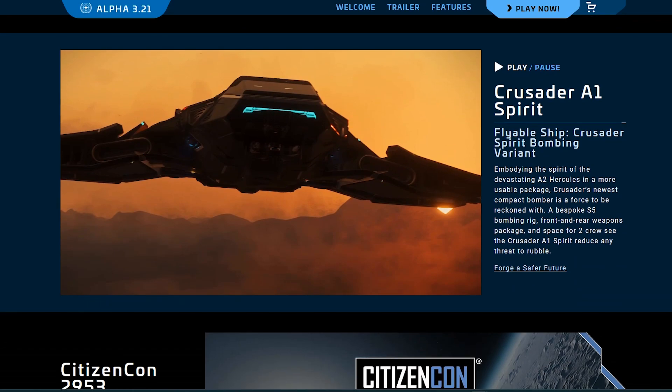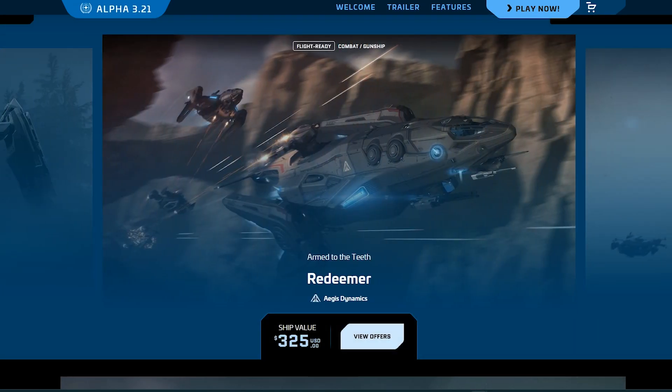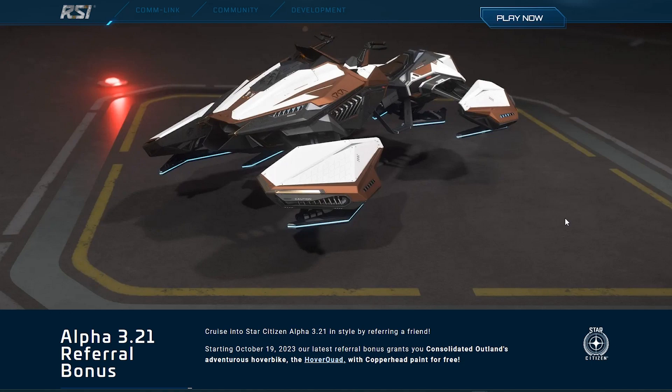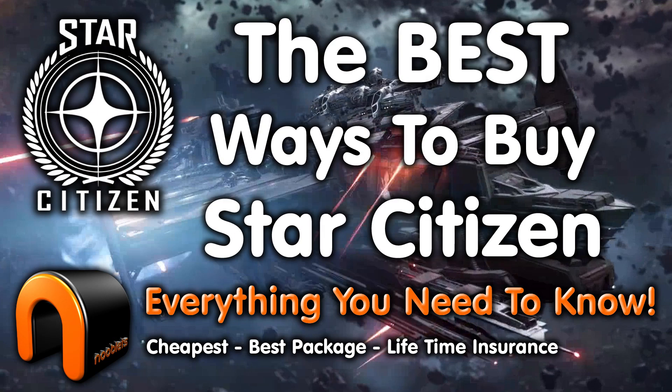If you're thinking about buying a package, click my link in the description box below and create an account — you'll get 5,000 in-game credits for free when you purchase a starter package, plus a free hover quad worth $30 and a free copper paint. If you buy a starting package during the event it's okay; they do better giveaways on other events, but if you're desperate to play now it's better than nothing, and you can upgrade that later as it'll come with lifetime insurance.